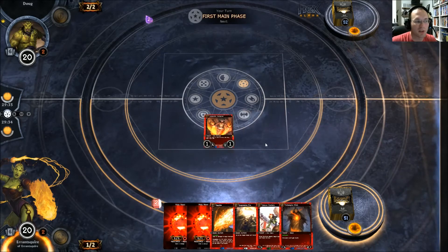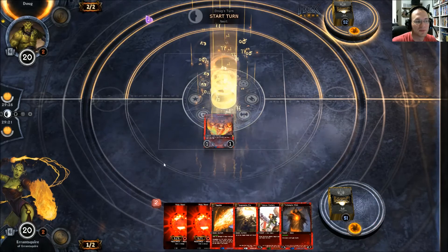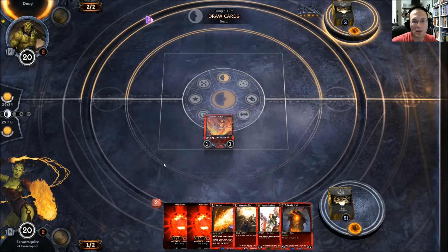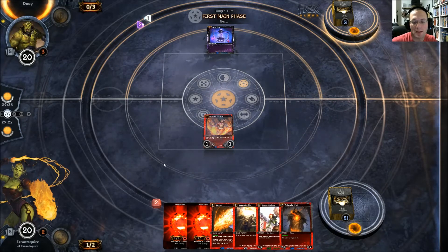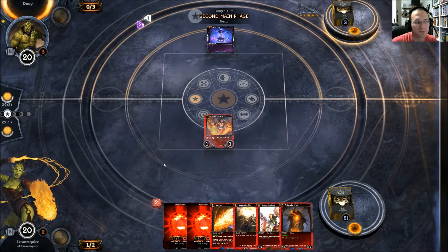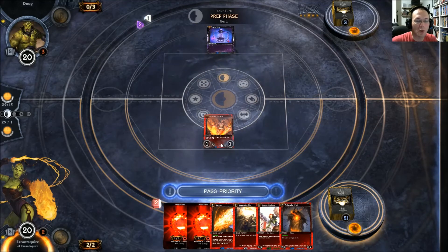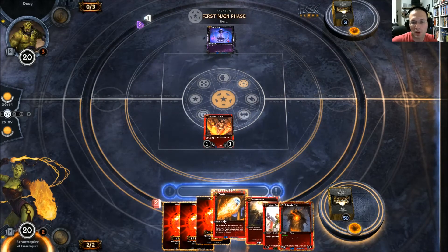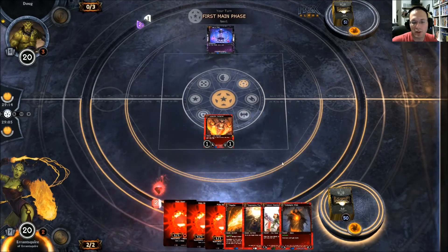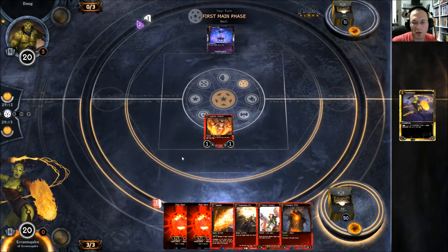I really don't want to play the Witch out here — I'd rather him kill Tormentor actually. So we'll play our resource and play our Tormentor out. The Witch feels like a really big player in this matchup. We'll use the Polka ability — he's got no response because he's got zero resources. We'll go to attack step and smash in there. Second main phase, we'll play our Veteran Gladiator.